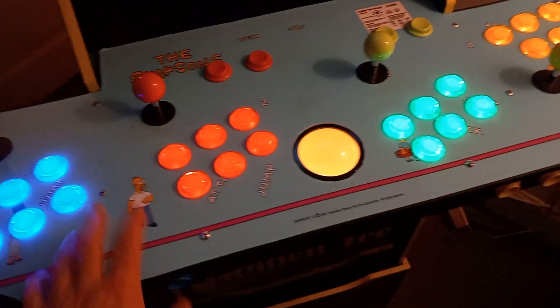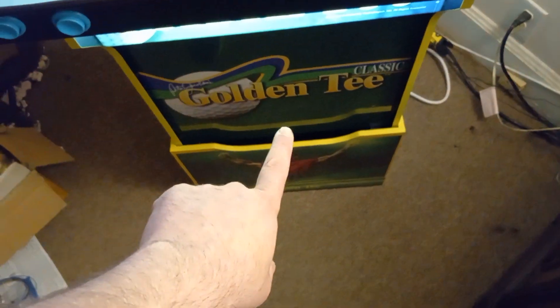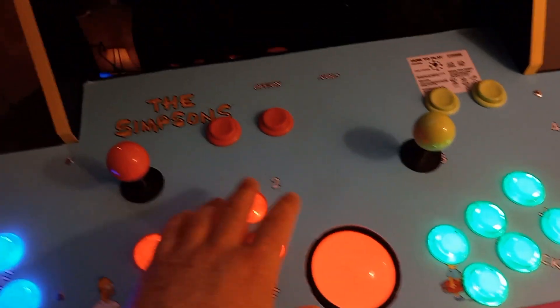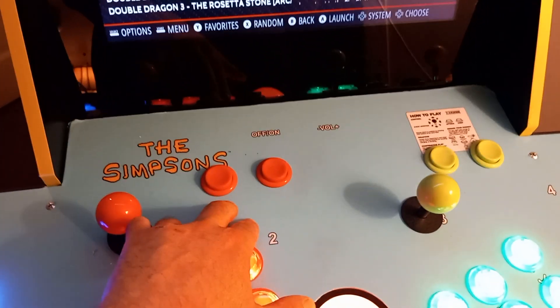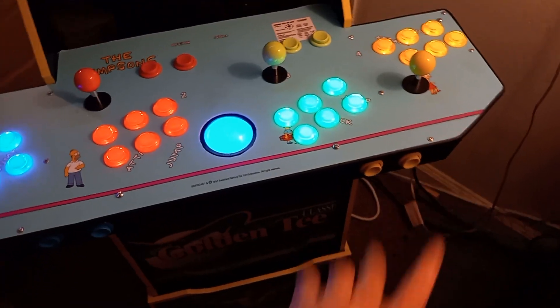I got the retro arcade trackball put in. The graphics for the control deck are from Escape Pod, and the graphics for the front are from arcadegraphics.com. I recycled the Arcade1Up buttons for each player - player one is on the front, then player two, player three, and player four is over here.